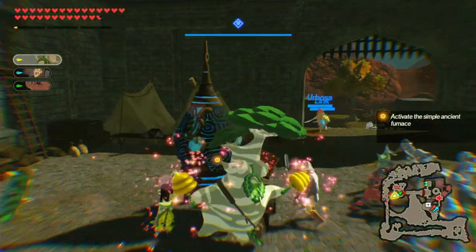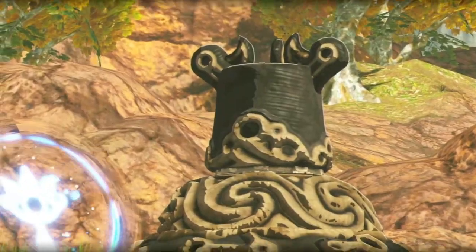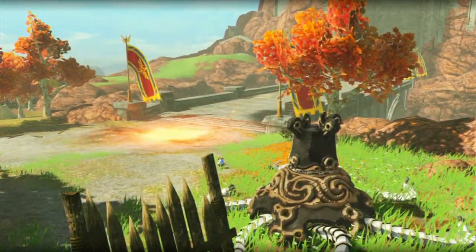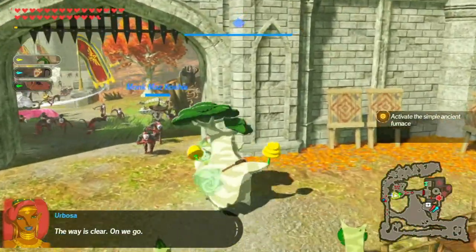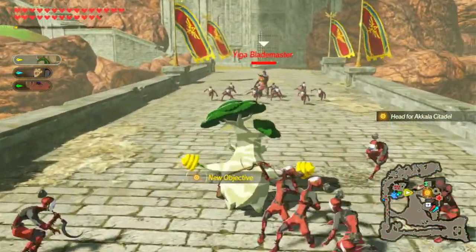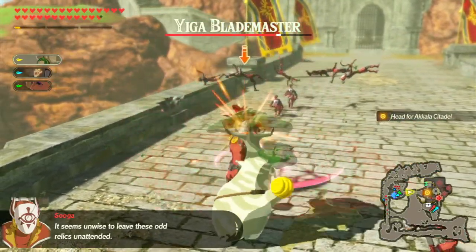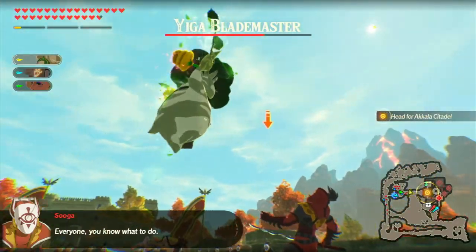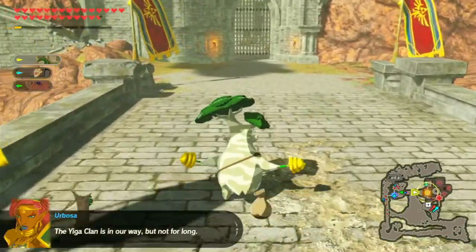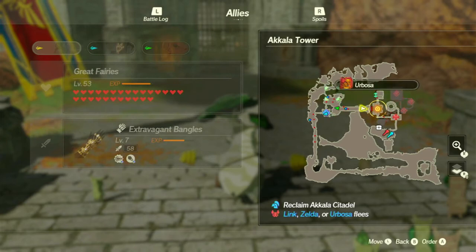Oh, I pressed the wrong button — it's Y to do everything, not A. I wonder if we're gonna have more Guardians on our side in Breath of the Wild 2 or not, whenever that happens. Can I get a review? I think I probably have to get rid of the Eager Blademaster. I might also have to charge some things, so let me just send people preemptively — you down there and you over there.